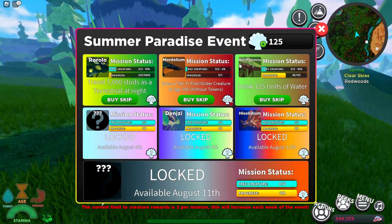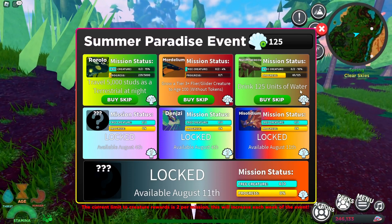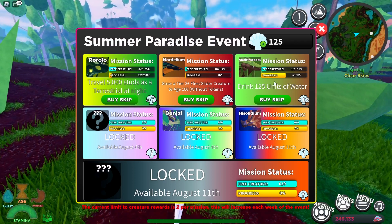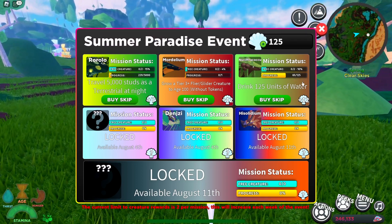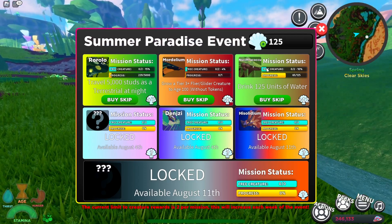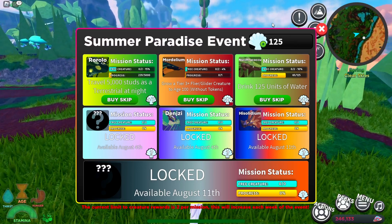The new creature is going to be this new Cifra Koku creature right here. In order to get this creature, I have to drink 125 units of water and I have to do that 20 times. Each time you complete one of these missions it's going to give you an additional five percent. I've already done it twice and the progress right now — 65 out of 125 — is my third time, so it's definitely going to take a little bit. Make sure you guys get on that grind.